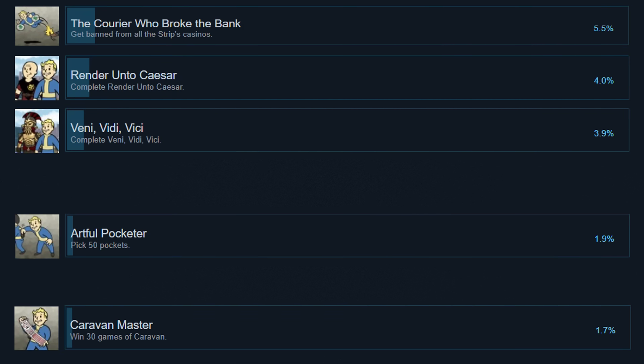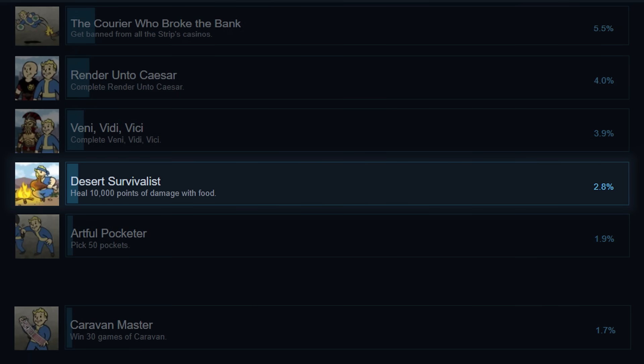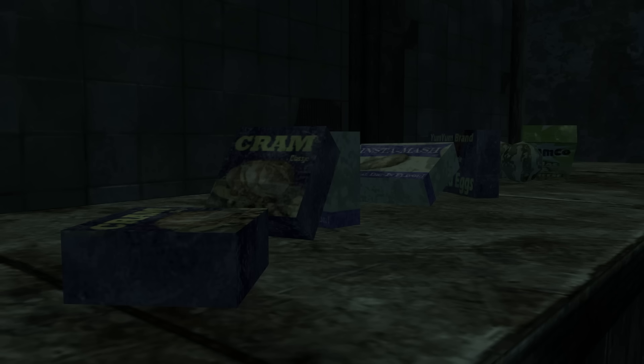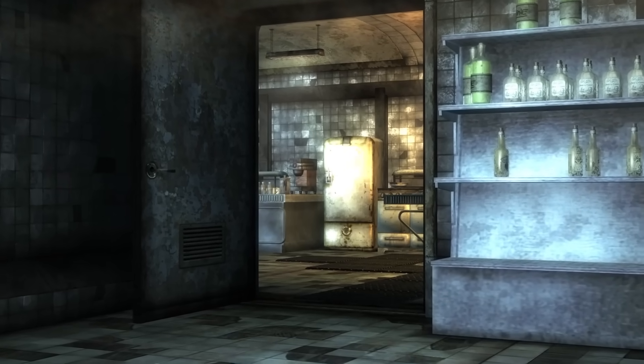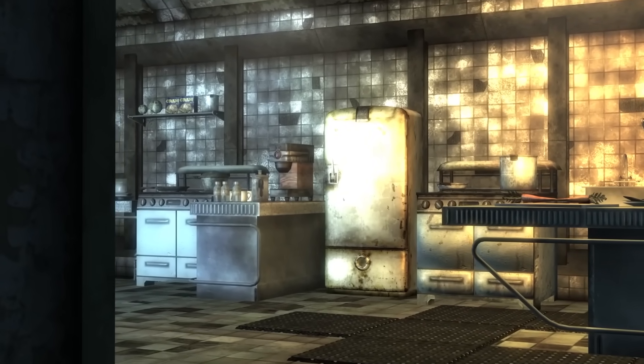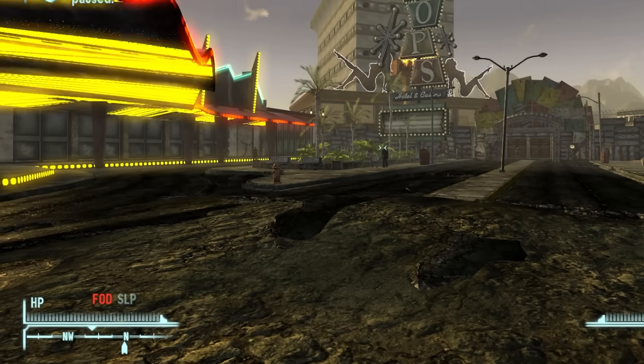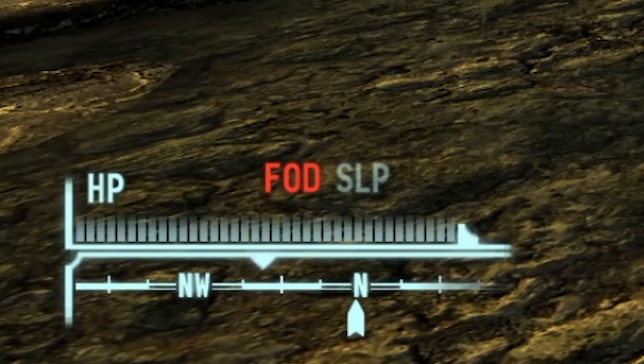Talking about achievements, let's move on to a challenge that also has one tied to it: Desert Survivalist, where you must heal a total of 10,000 damage with food. Personally, this was the last achievement I had to obtain when I played casually — I never really utilized the survival and food healing mechanic. Even when playing hardcore, I just forgot about it, with the only time I would eat being when the game prompted me with the big red FOD letters.